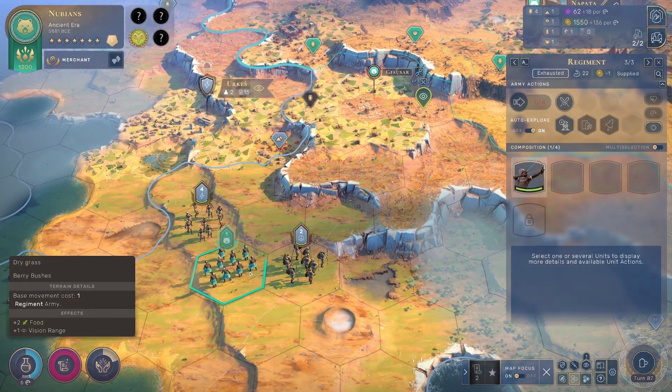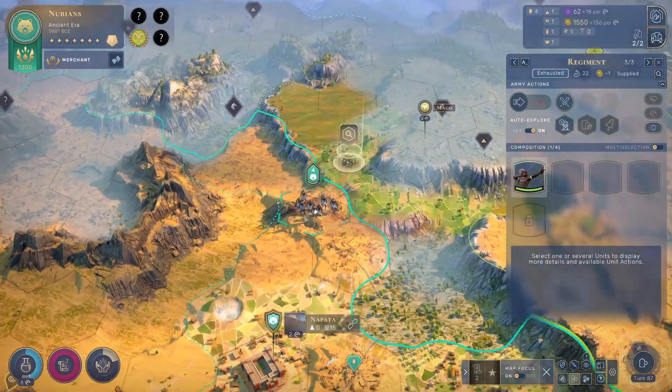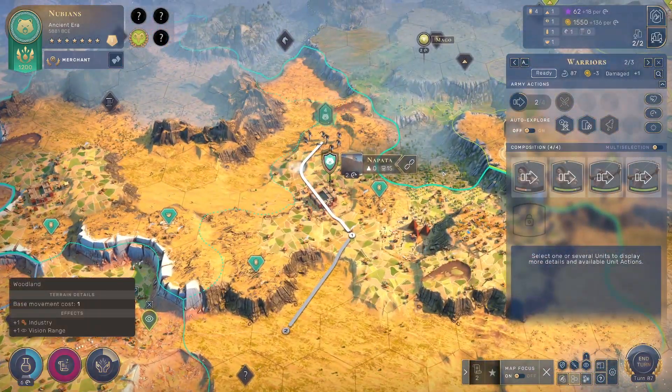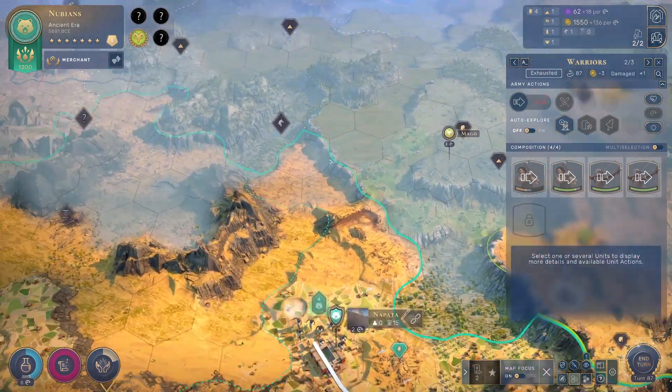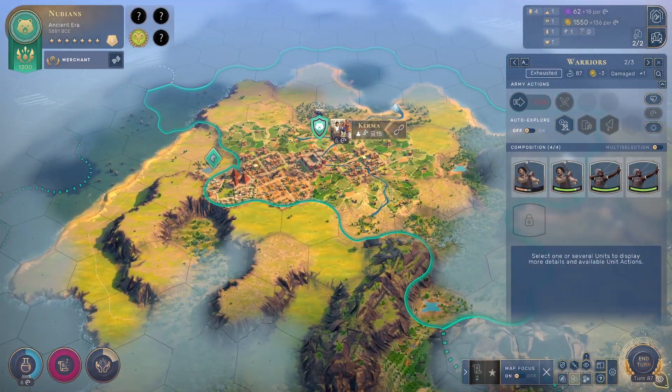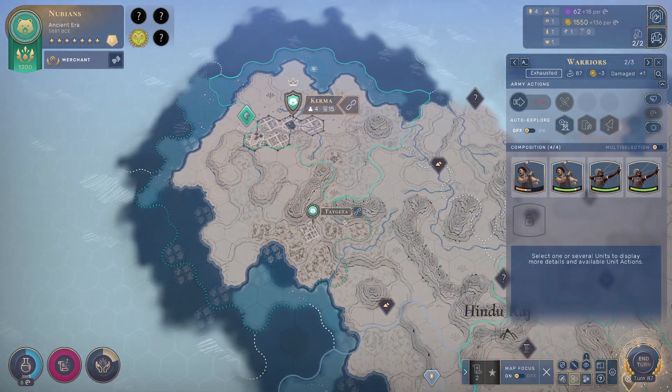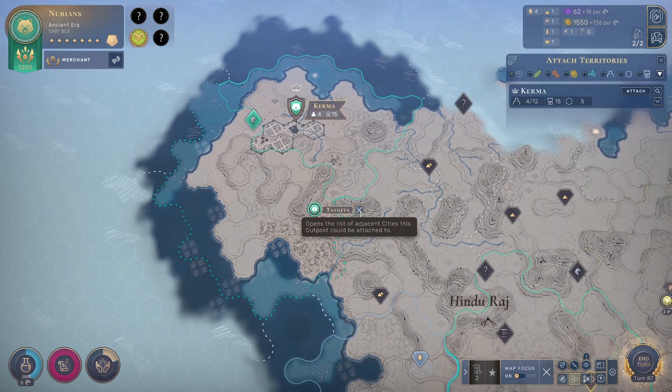We'll get those two confirmed — Classical Era, baby! These guys need to get out of here because they are surrounded, and that's a bad news bears situation. Let's get these guys down here because that's important. They're still working on the food market — that's good.